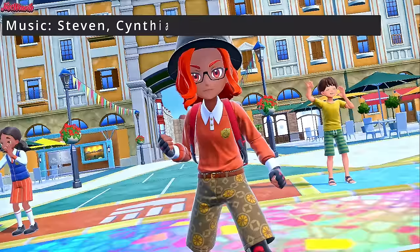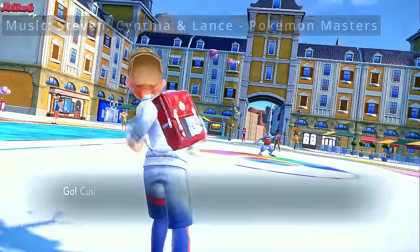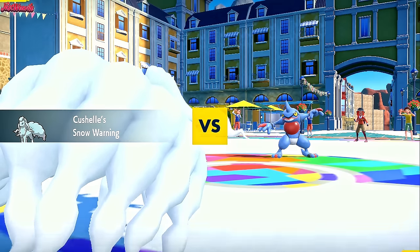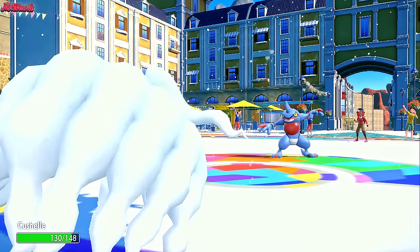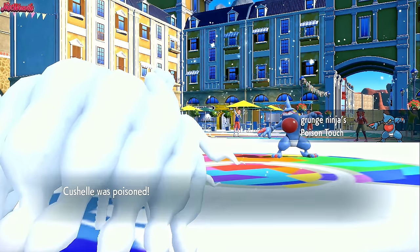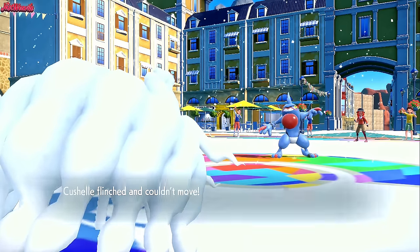And the battle begins. Good luck, have fun to my opponents. So they're going to lead off with Grunge Ninja, the Toxicroak, as I lead off with my Ninetales. So obviously we're going to get hit by a Gunk Shot here. But it's fine — I want to get that Aurora Veil up straight away. They go for a Fake Out. Absolutely fine by me. They have got Poison Touch, which is interesting — so that's not a Dry Skin Toxicroak. We flinch and couldn't move.